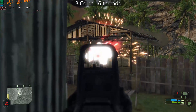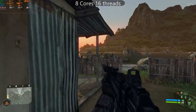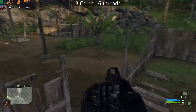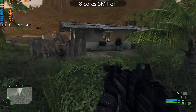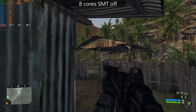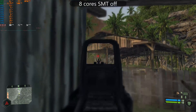The footage you're seeing now is with all 8 cores and 16 threads enabled. I used the same map and tried to duplicate the action as best as I could for each run, but there's bound to be some variance. The settings are the same each time — 1080p with all settings at high, and textures and water details set to ultra. After getting my benchmark figures for this scenario, I went into BIOS and disabled SMT, and the capture you see here is just 8 cores with no extra threads.